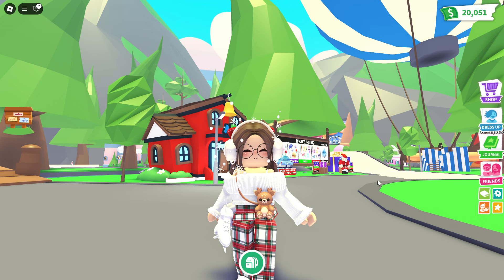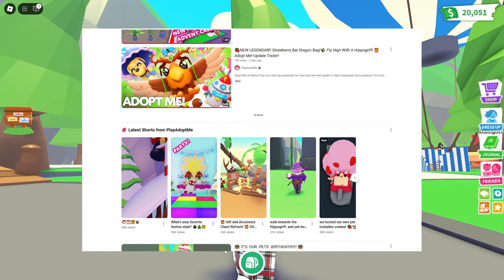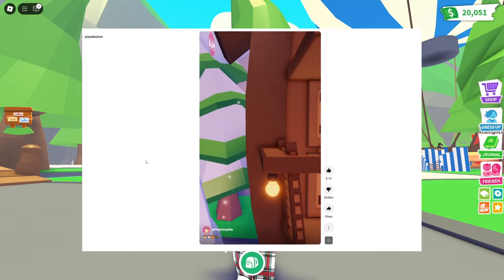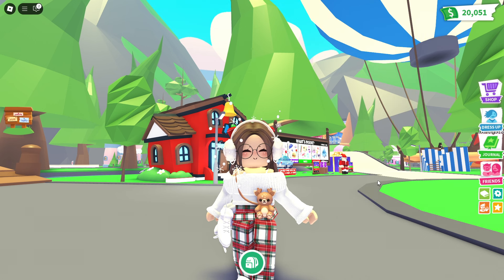Adopt Me does different updates every year but there's always a very similar vibe - there'll always be new pets, new items, a new event area. So you always sort of know what to expect. But if you want to find out more specifically - what pets are coming, what mini games are coming - then you can keep up to date on Adopt Me's socials: their YouTube, their TikTok, their Twitter. They share so many updates on there, weekly news on YouTube, update trailer videos, and sneak peeks about a week before the update arrives, revealing more and more as the days go on before release day.